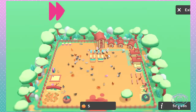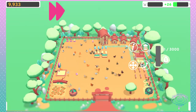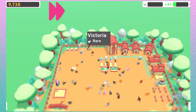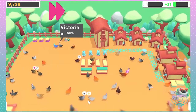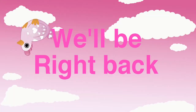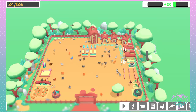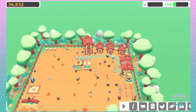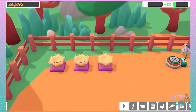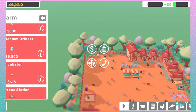My chicks are super happy now but they're still not at level 25 happiness. I don't know if I should just lay some more regular ones to up my egg count so I can make money faster. I should get another incubator - farm essentials - incubator.